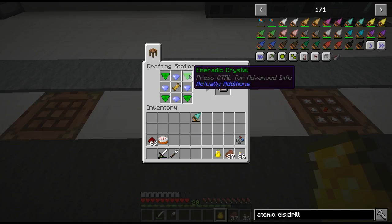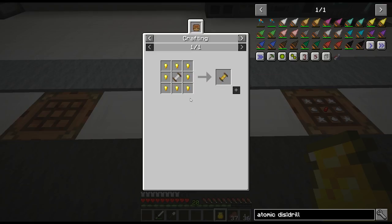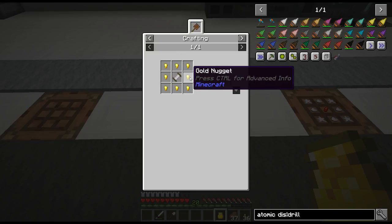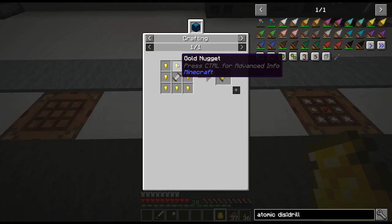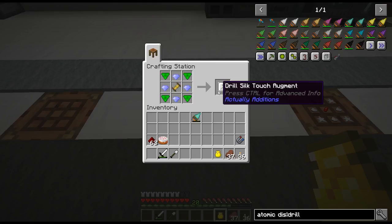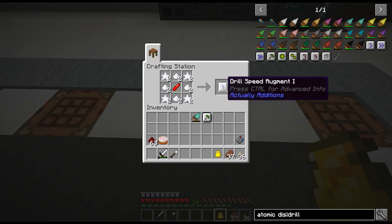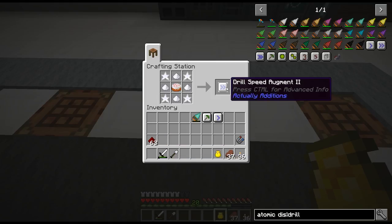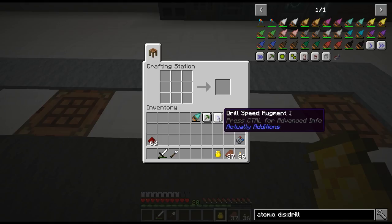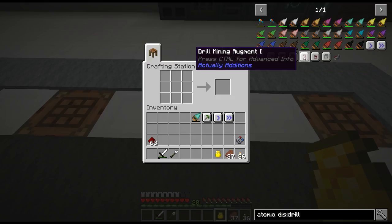I want to make the silk touch augment — it uses emeralds, diamonds, and an advanced coil. The recipe changed: it used to be four iron ingots and now it's surrounded by eight gold nuggets, so it's actually cheaper to make the advanced coil. Here's our silk touch augment. I also want the speed augment one — here's the recipe for speed augment two. They only stack; you cannot just put in the two, you need the one first. Same for fortune: you need this one before you put in that. Same for size: you need three before you add five.